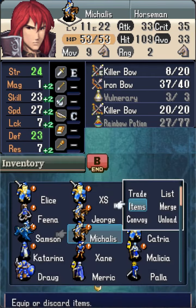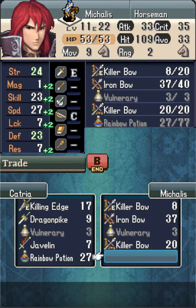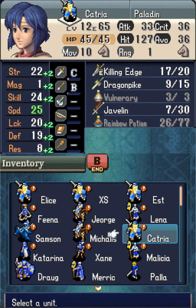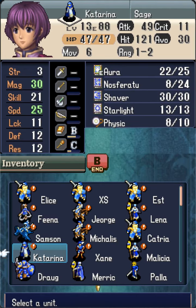Other than those, I'm deploying roughly the same team of units, except that most Flyers are now reclassed to Paladins. And once again, I'm giving out a whole bunch of rainbow potions.